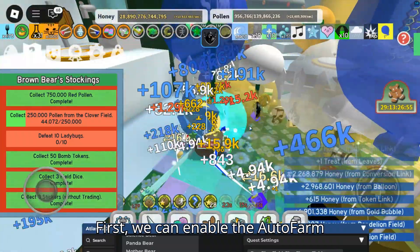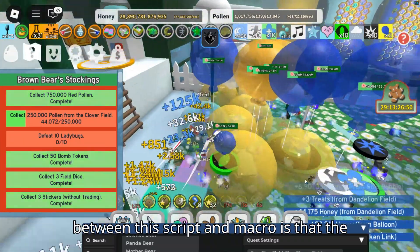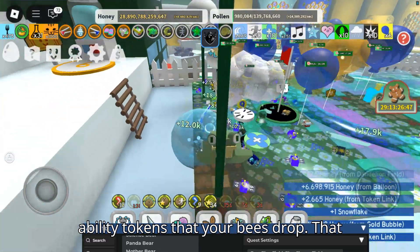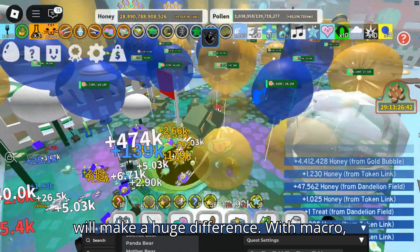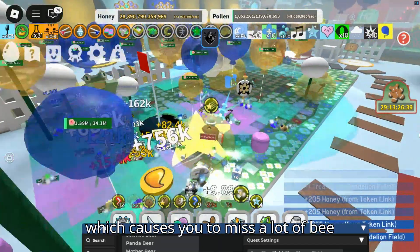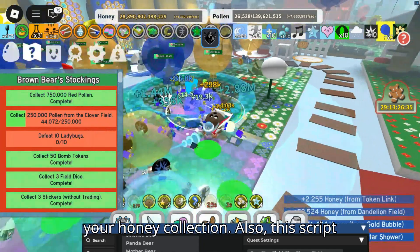First, we can enable the auto farm features. One of the big differences between this script and Macro is that the script lets you automatically collect the ability tokens that your bees drop. That will make a huge difference. With Macro, you're just aimlessly walking around, which causes you to miss a lot of bee ability tokens and significantly lowers your honey collection.